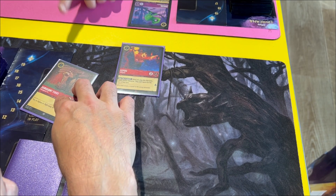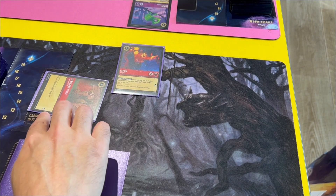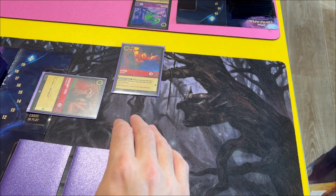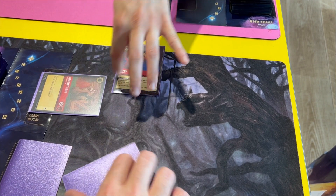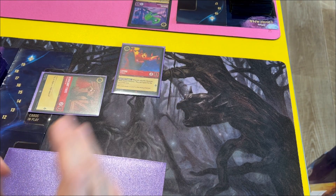I'm not going to play that one — I'm going to play this one instead. Tibs — you can tap him, so I'm going to quest him, and that means I get one lore. And then that's the end of my turn.